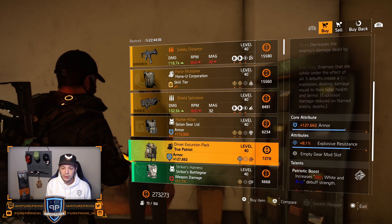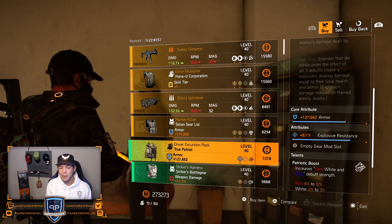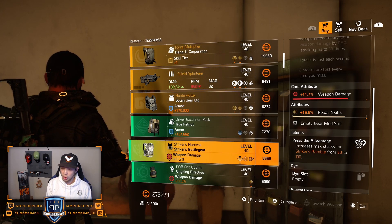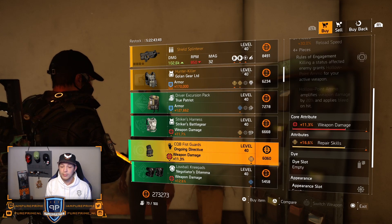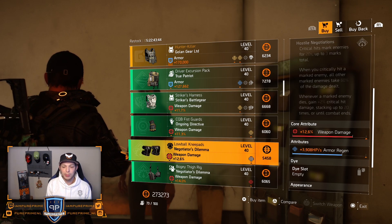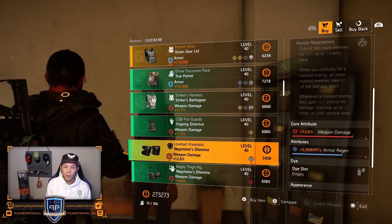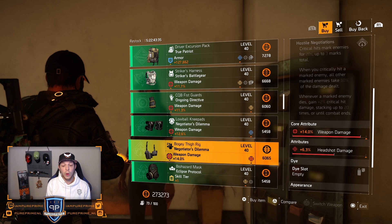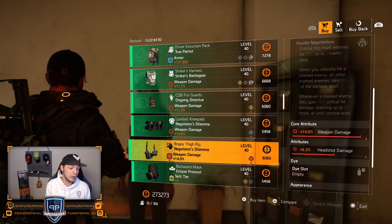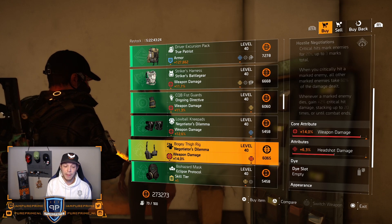Over to the backpack from True Patriot — almost 130k armor, 8.1% explosive resistance, too low of armor to buy in my opinion. Striker Vest and the gloves from Undoing Directive — too low as well. Negotiator's Dilemma is a little bit better at 12.6%, but you don't like that arm regeneration on there, so there are still better ones to find. But then a 14% weapon damage on a Nago holster, 6.3% headshot damage — roll the headshot damage away. Crit chance or damage is the best way to go.